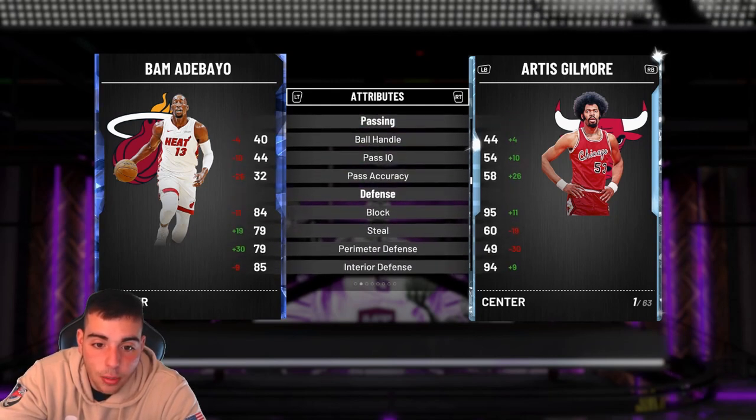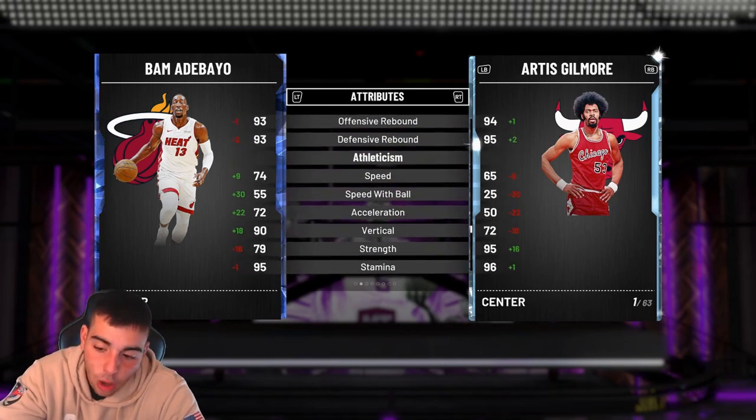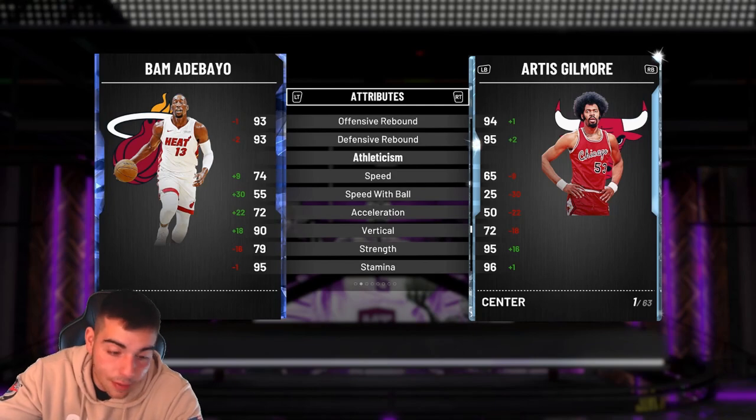Let's check out Bam Adebayo and Fultz quickly — they're probably trash. He's really good on defense, 6'10", pretty cool. But anyways guys, I hope you enjoyed. The content has got to improve. 2K, help — that's all I got to say. Hope you guys enjoyed, have a good one, peace.